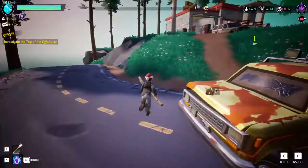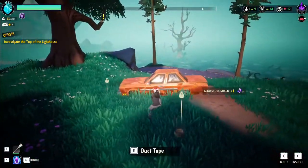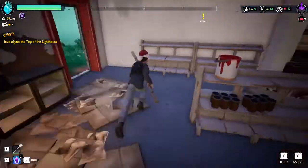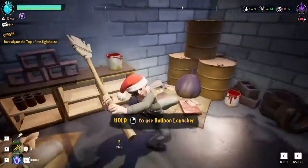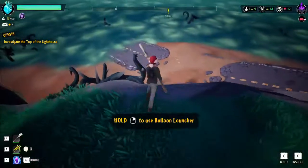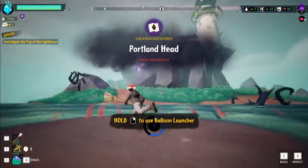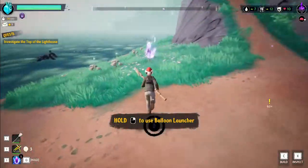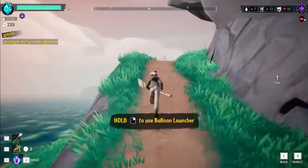We got duct tape — you know what they say, a little bit of duct tape fixes anything. We'll have this place up and running in no time. Balloon launcher — hold on now! I don't want to waste a balloon since I only got three, so we're gonna find an enemy and see how this works out. Those sounds are so spooky. Is this a new plant? We got yarrow here. I'll collect more of those later — I want to get up to the lighthouse and into the meat and potatoes of this mission.